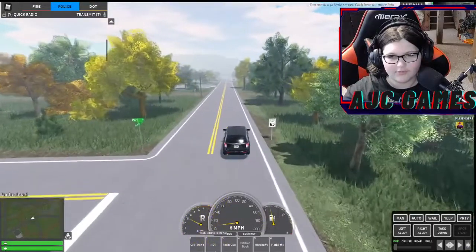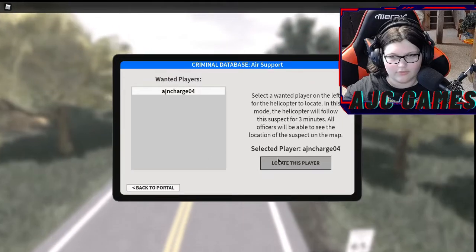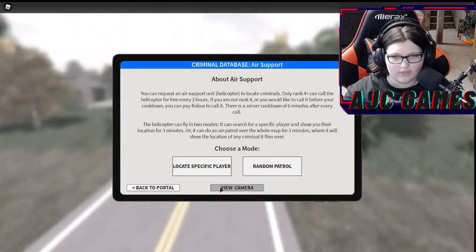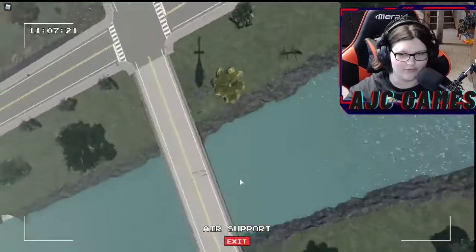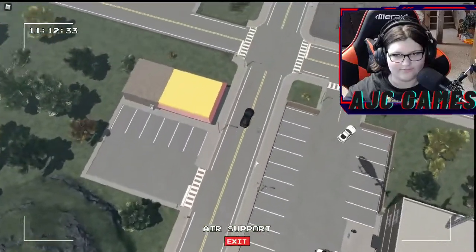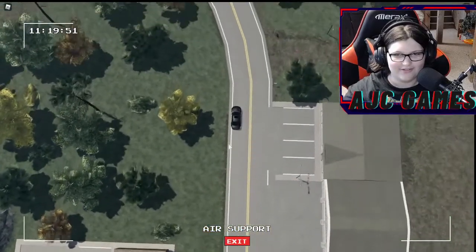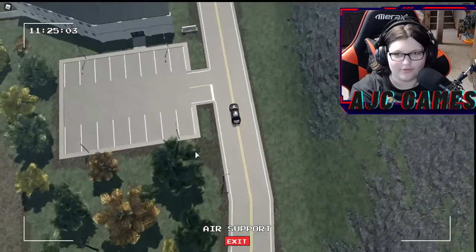There's supposedly an air support update. If I hit 'Request Air Support' — there we go, we have an air support called on him. And you see here it says 'View Camera', so let's view the camera. Oh my gosh, he flipped over! As you can tell, we have a pursuit in progress.